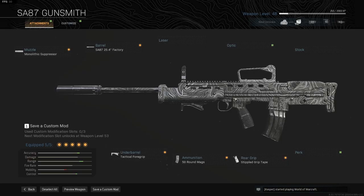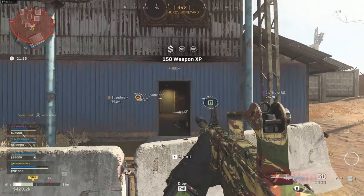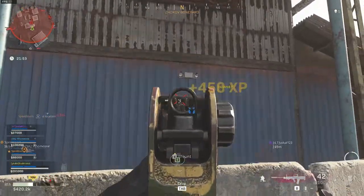So this is my SA-87 class setup. I think this is the best possible build you can have — it makes the SA-87 long range, pretty controllable, and decently mobile. But I have to be honest, I think this is my least favorite gun I have used so far. It is slow, handles poorly, and the iron sights are not my favorite either. So I would definitely not recommend using the SA-87.